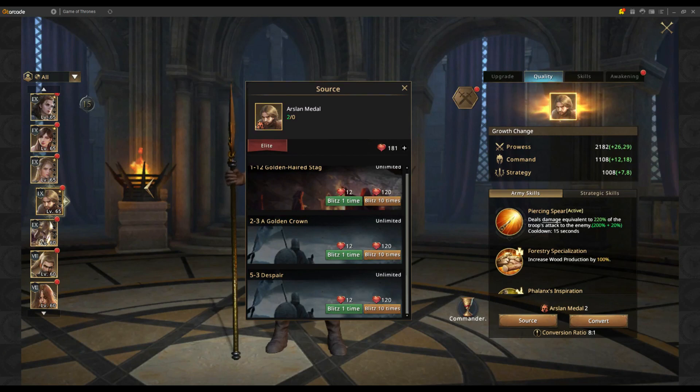Hello guys and welcome back to another video. Today we're going to talk about a free-to-play commander — one that you unlock in the earliest stage of the game. For newer players, there are certain events that will give you medals for this commander. That commander is Arslan, a free-to-play spear commander who became useful with his awakening.